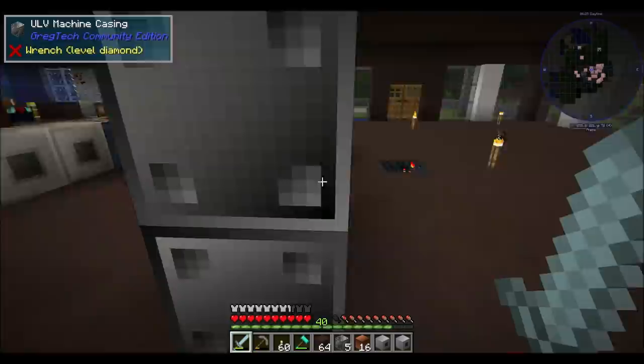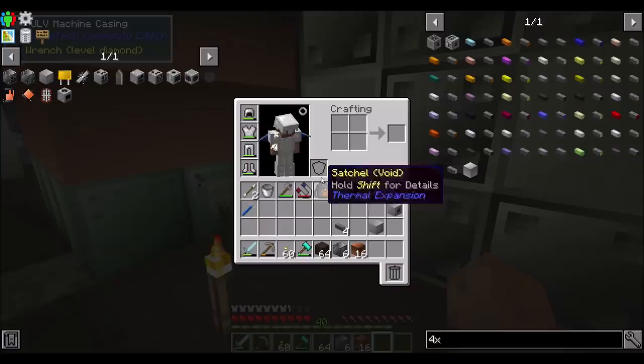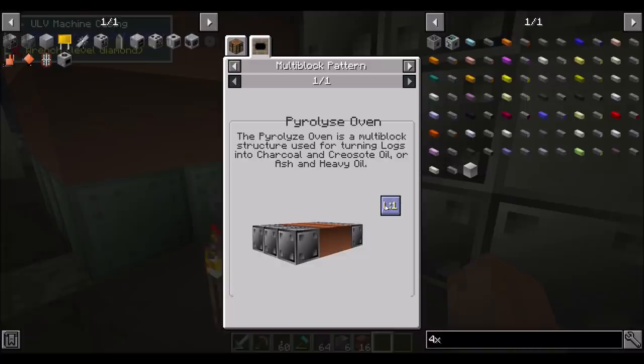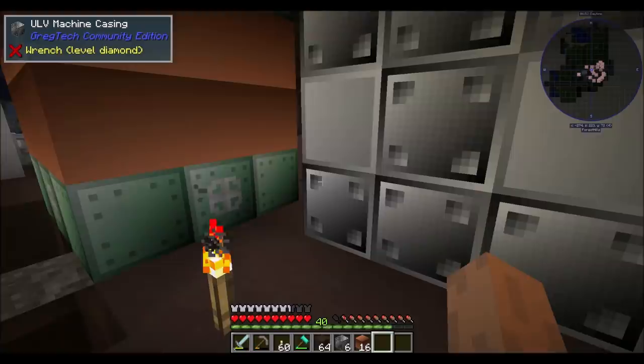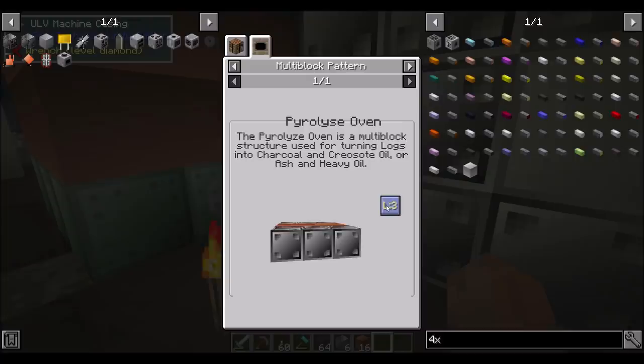So this was going to be input bus and this was going to be fluid input bus. And then, so it's two cupronickel blocks. Those are all cupronickel blocks in the middle — two empty in the middle, and then two full. That explains why it's eight.